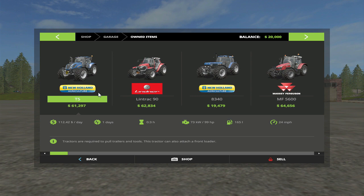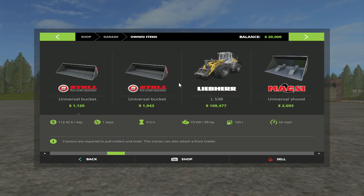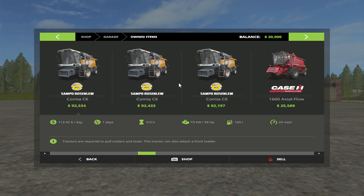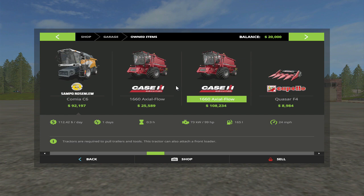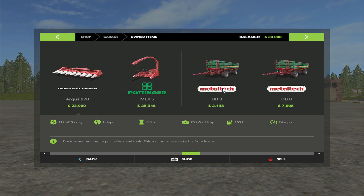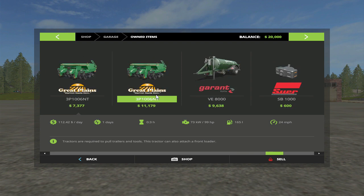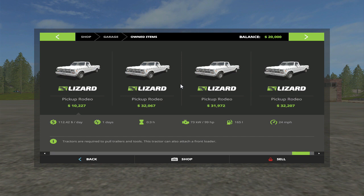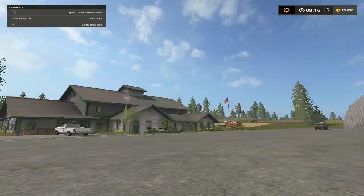This is all the stuff we got right now - this includes all the farms. We're looking at one, two, three, four, five - so five combines. A bunch of cultivators which I hate, those are going to be turned in. These planters we're going to turn in. We got one, two, three, four trucks. Let's do a little bit of farming.